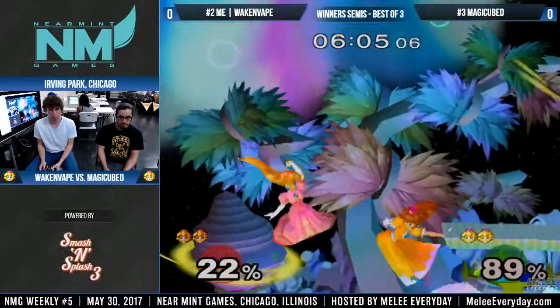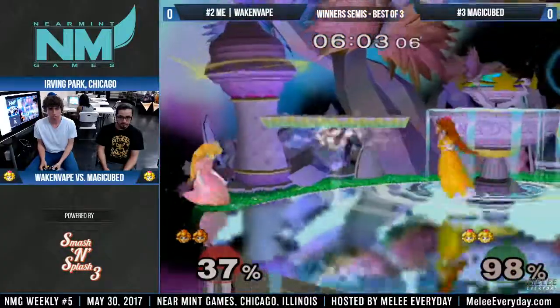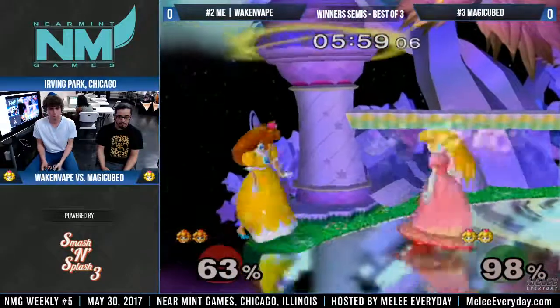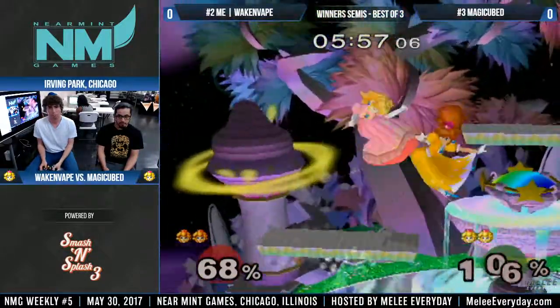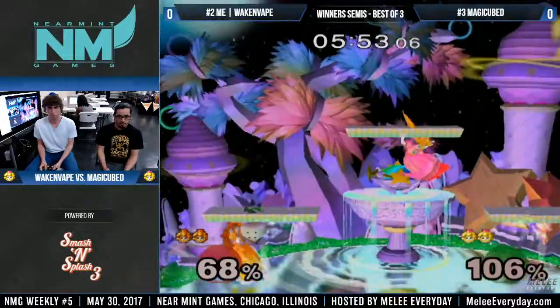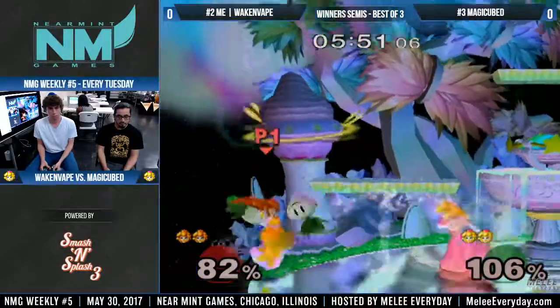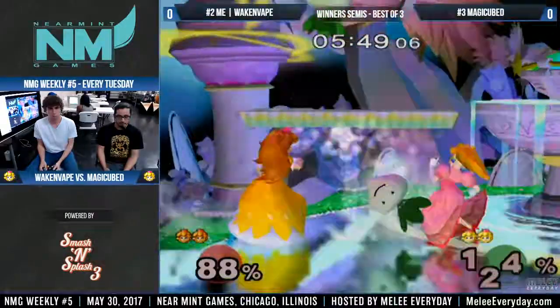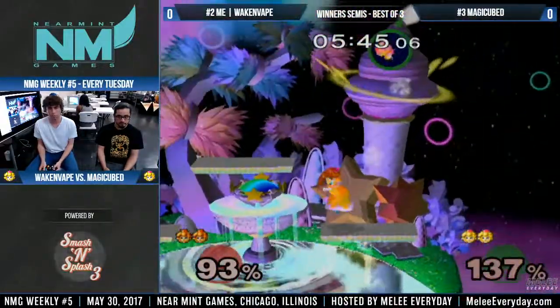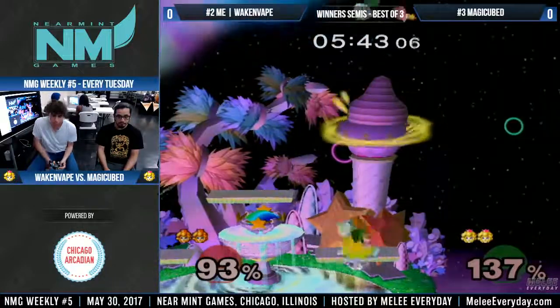Peach did that — I have no idea how this happens — but you usually see Peach down tilt work in the corner like that, but you never really see it center stage. And when it comes to spaceys, you usually see the down tilt trying to cover full hops, but in the Peach dittos I have no idea when you're supposed to use it. I guess in the corner.